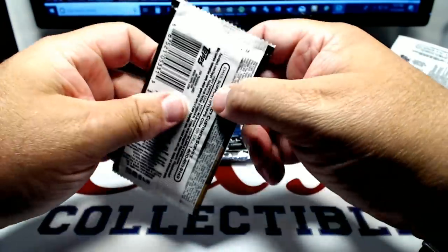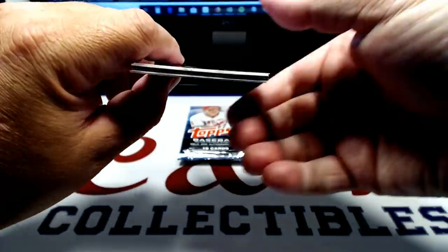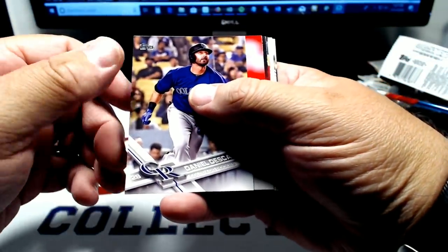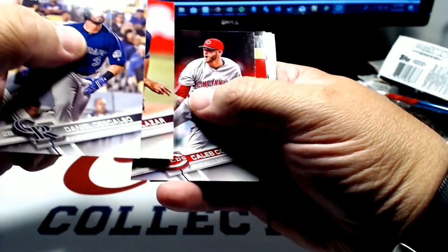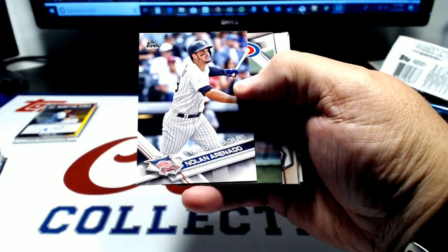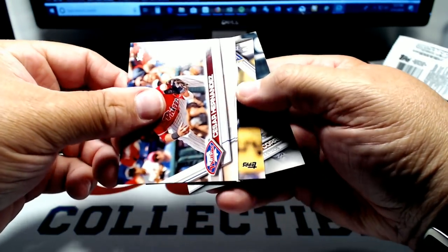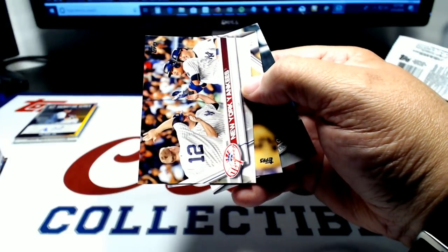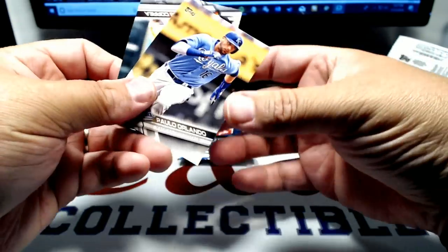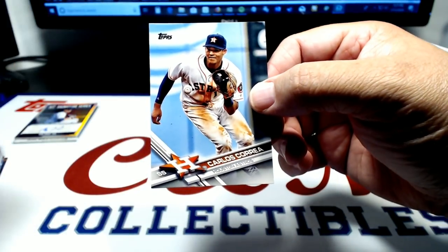Series 1, 2017. Descalso. Salazar. Caleb Cotham. Ben Revere. Nolan Arenado. Joe Mantegna first pitch. Cesar Hernandez. Yankees team card. Paulo Orlando. And Carlos Correa.